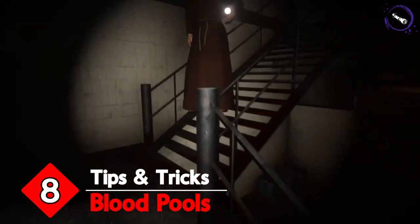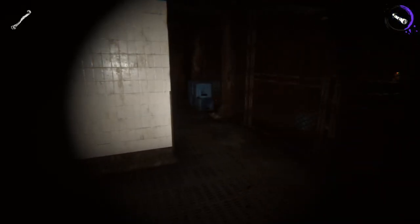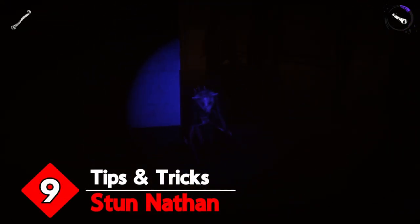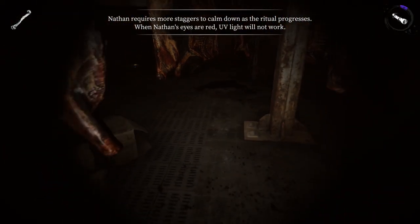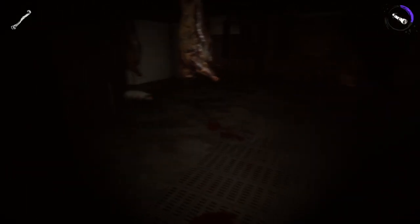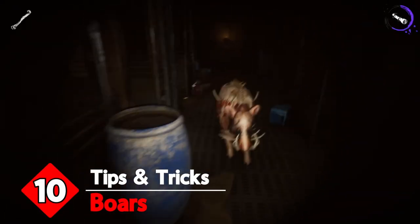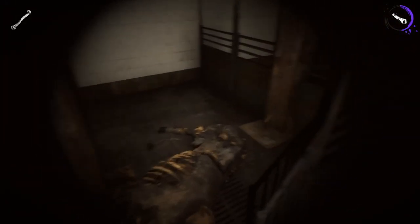Tip 8: Blood pools are dangerous. When you die in Slaughterhouse you're going to leave behind a pool of blood — don't stand in it as this will damage and end up killing you. Tip 9: Don't be afraid to stun Nathan, especially in early game. Your first reaction is usually going to be running away, but don't panic in the early stages — focus on stunning Nathan with your UV light to stagger and potentially calm him down. If after the stun he still has glowing red eyes, he can't be stunned again and your best bet is to run away. Tip 10: Don't take the boars for granted. You may just run past them, but if you have enough UV you may as well kill them — this saves you getting overwhelmed by groups of them later on or when you're already dealing with Nathan.